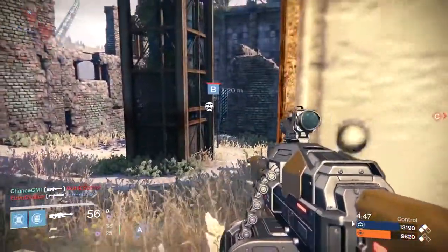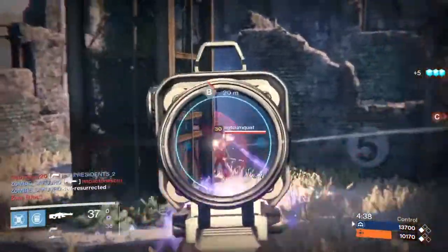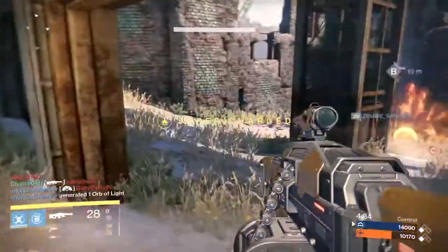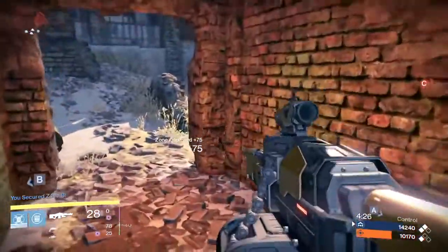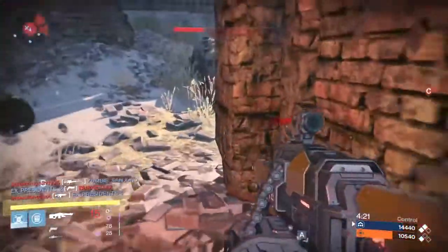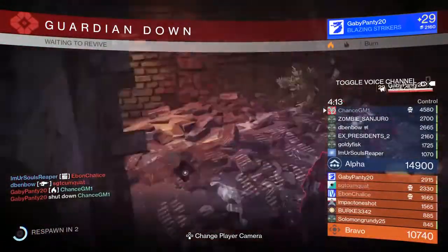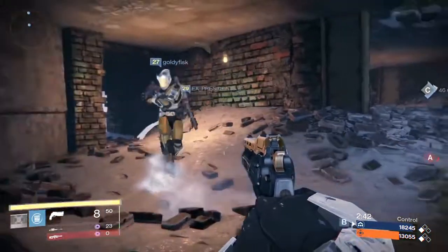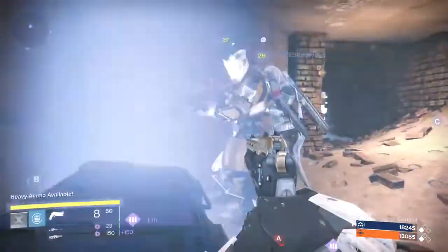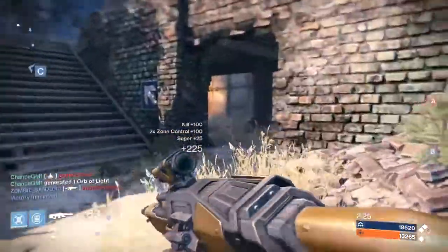The Necrochasm exotic auto rifle dealing arc damage is going to be an absolute beast against hive enemies like knights. The weapon's description states: 'The husk exudes a sense of sinister satisfaction when used to expire its former allies.' So it's going to be really good at killing the enemies who used to wield the weapon. If you've done patrols on the Cosmodrome, you may have collected husk blasts from killing hive enemies. It's appropriately named and definitely coming at an appropriate time with the Crota's End raid, which will take place deep inside a hive fortress.